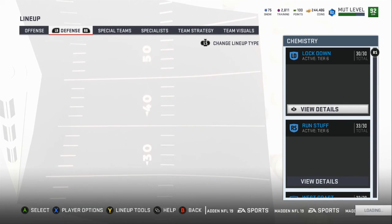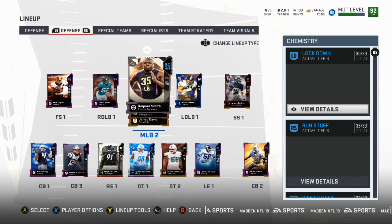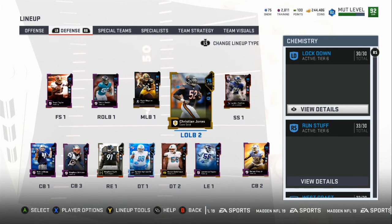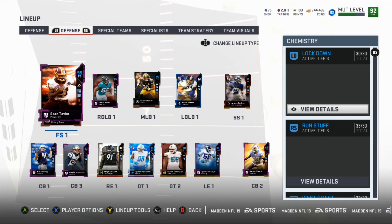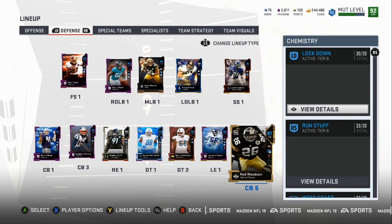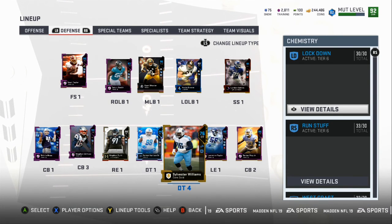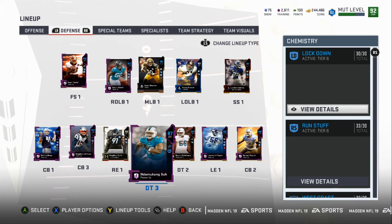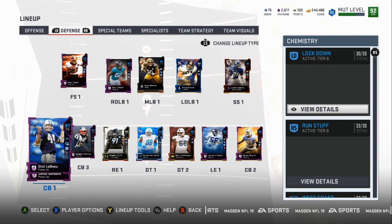We are three games into the season, seeing if we can take them to the Super Bowl. On defense we got Ryan Shazier, the new Sean Taylor, Dick LeBeau as cornerback number one, and Darius Slay boosted up to a 95 overall. I'm waiting to replace Gilmore with Night Train Lane, so I'll have Night Train Lane and Dick on the outside, Slay in the slot, and then work toward getting Deion Sanders for the full San Francisco and Detroit Lions theme.